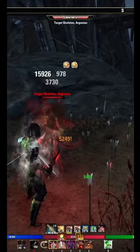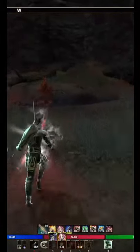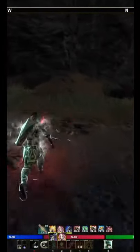For my stam melee DPS, on magic builds I can hang at range and easily keep up the five stacks, but on stamina builds it's a struggle.